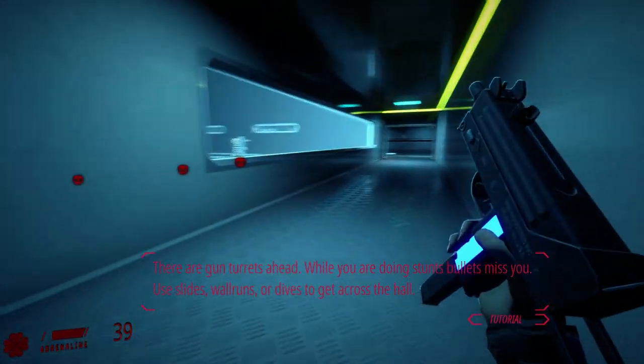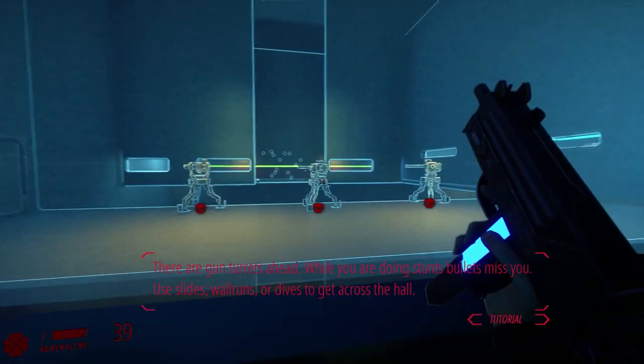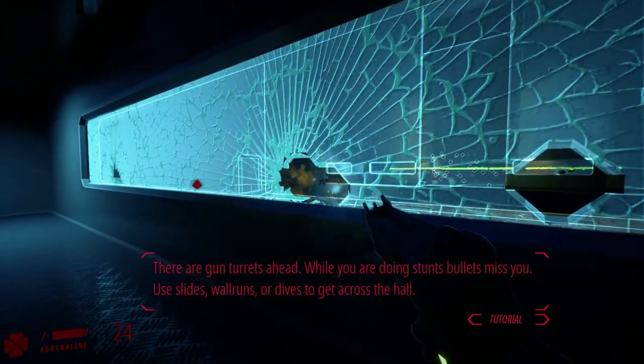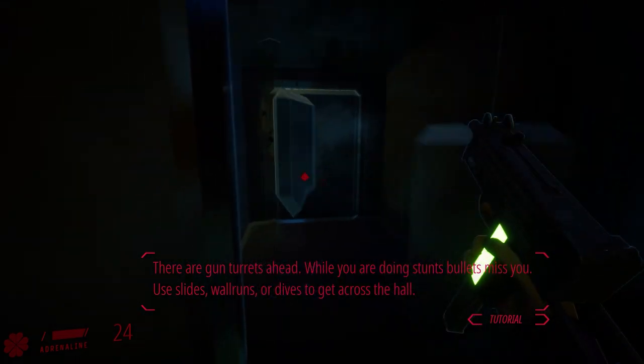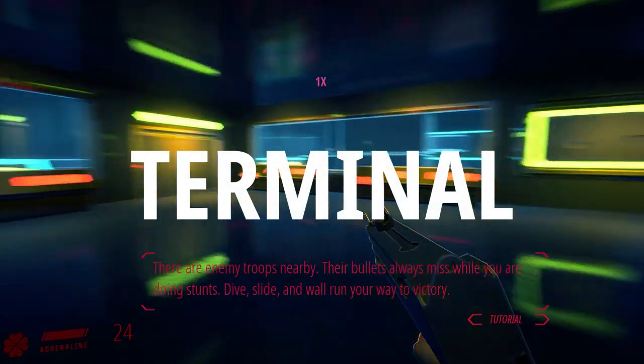You slide to get across the hall. So he's going here and hit this door? That was easy. I'm pretty sure that's not how I'm supposed to do that, but cool.